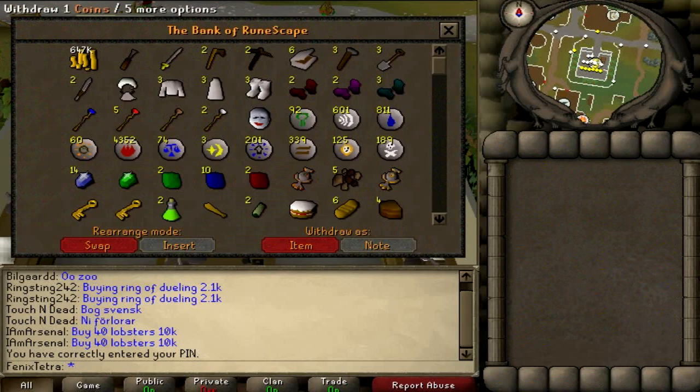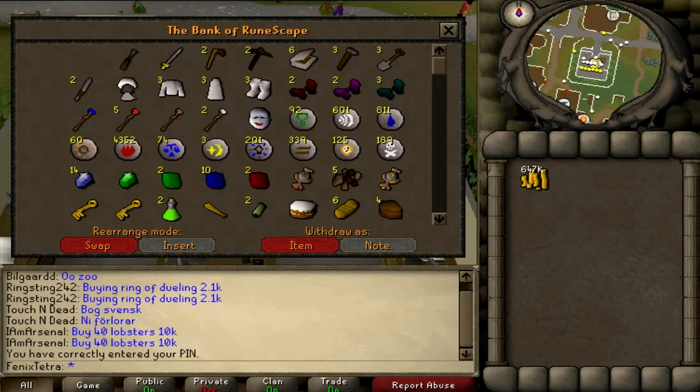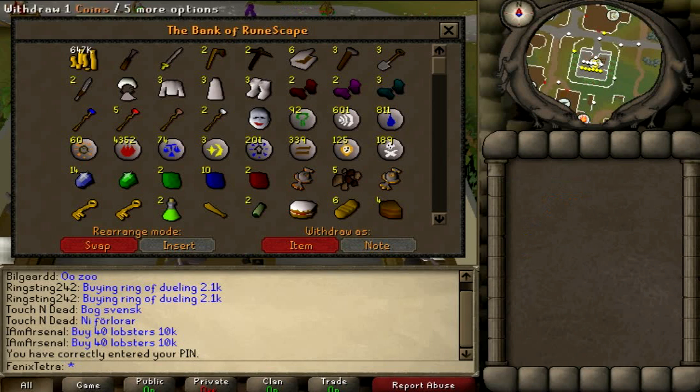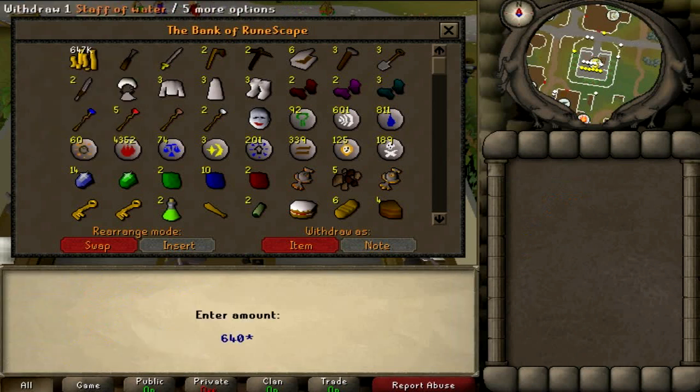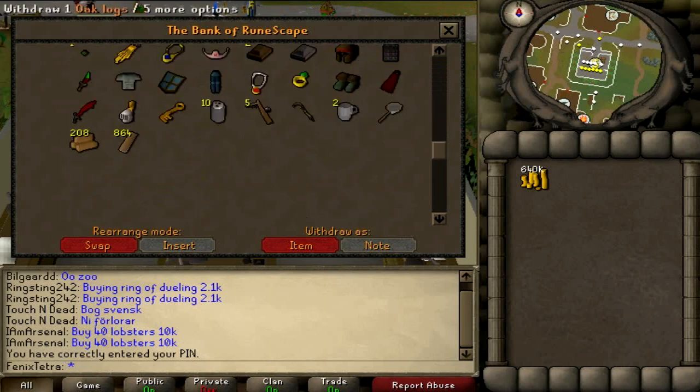The items you actually need for this guide is money — I'm not taking all my money out to avoid wasting bank space. You'll need about 100k to kick start it, and you will need oak logs.